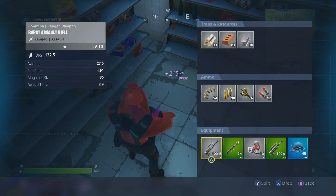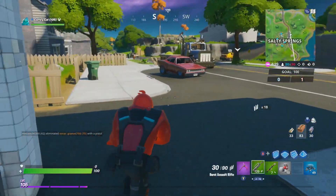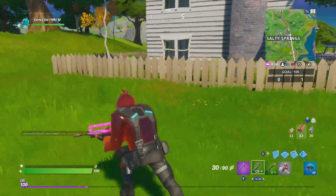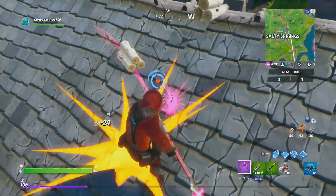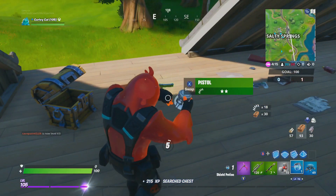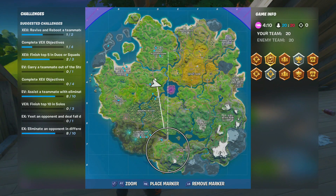We get another burst AR - thank you, game. You know what, you will use whatever we decide and you just have to put up with it. So yeah, we've got a nice burst AR. This place has probably been looted. No, it hasn't - someone's left the chest. I'll take it. Okay, we've got some shield, which is something I guess. This isn't going to last very long because I am terrible and I'm definitely going to die.